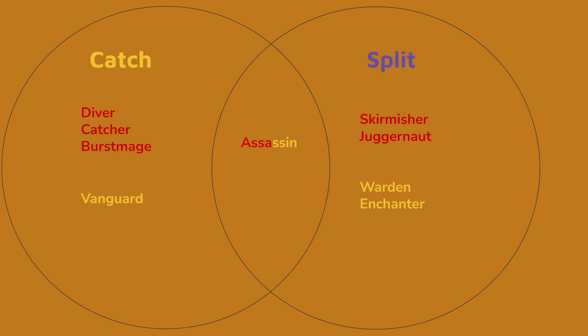Here are the different champion classes that work in either catch or split that we will be utilizing — all of these picks will be used from time to time and all of our picks should be one of these. Divers like Hecarim, catchers like Morgana, and burst mages like Veigar are the best catchers — they have lots of damage, cast potential, and burst. Vanguards like Alistar or Mumu are also okay, but they usually require more abilities or more commitment to do the same thing as a catcher, so they're still good, just not ideal.